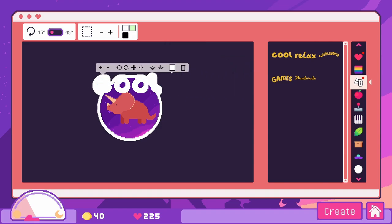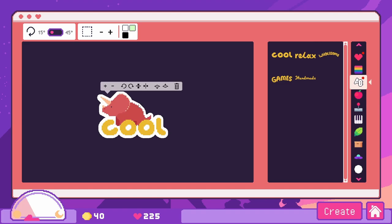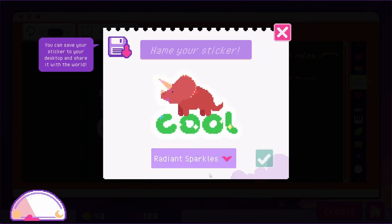Let's maybe make it not white — I think a yellow would be nice. Let's get rid of that background, I don't like it. He can be, like, standing on the word 'cool.' That looks good to me. Let's hit create — we have our new sticker! We can give it radiant sparkles. Let's name this Stegi the Stegosaurus sticker.